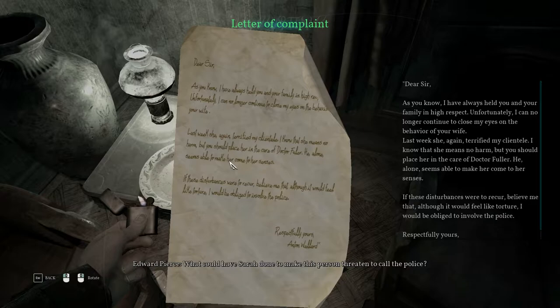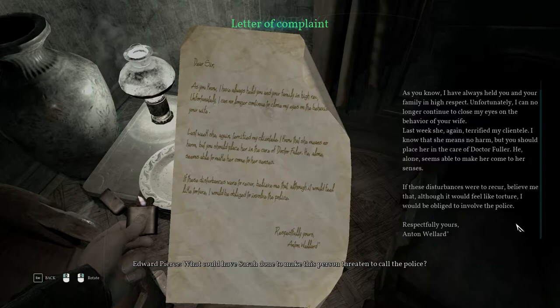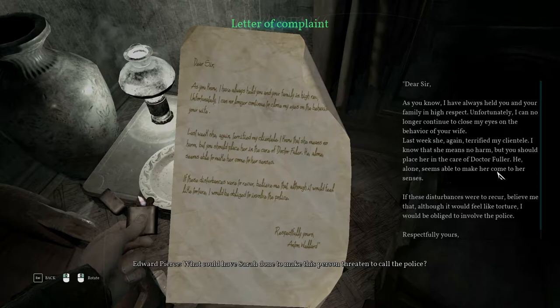What could Sarah have done to make this person threaten to call the police? 'Dear sir, as you know I have always held you and your family in high respect. Unfortunately, I can no longer continue to close my eyes on the behavior of your wife. Last week, again, terrifying my clientele. I know she means no harm, but you should place her in care of Dr. Fuller. He alone seems able to make her come to her senses. If these disturbances were to reoccur, although it would feel like torture, I would be obliged to involve the police. Respectfully, Anton Wallard.' Is that the guy who has the bar or something like that?